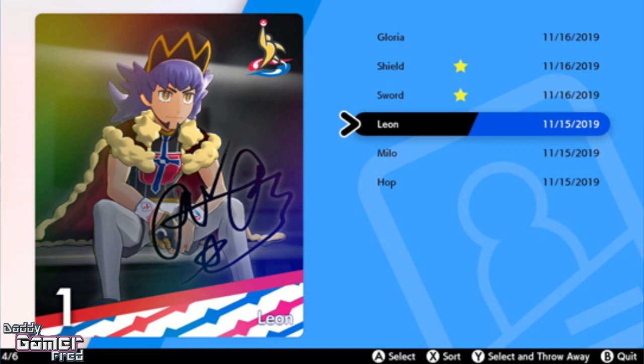There are also stars over Gloria's league card — I wonder what that represents. On the list it shows 'Shield' and 'Sword' next to player names, each with one star. I wonder what those stars mean — it doesn't currently explain, but I'd think it might represent how many times you've encountered the person, their level, or how many gym badges they've obtained. Right now we don't know.